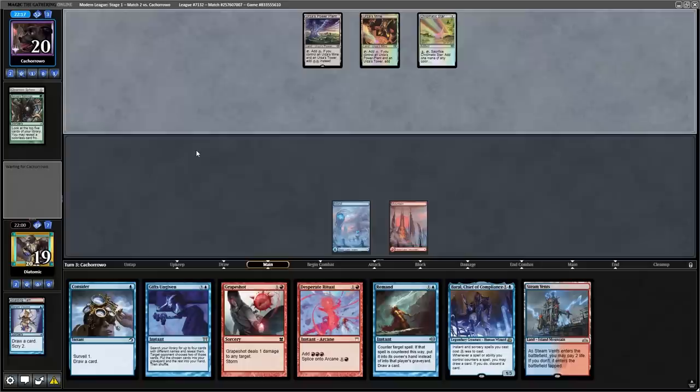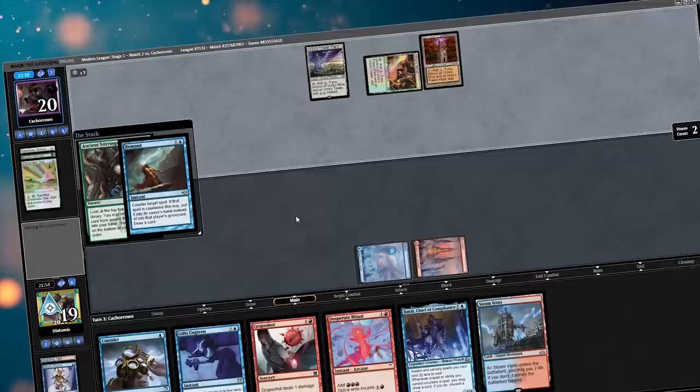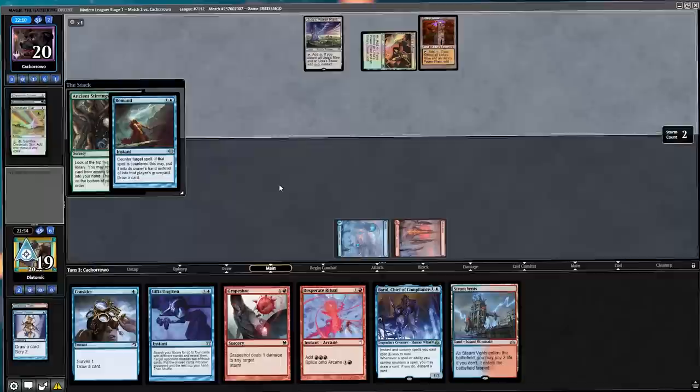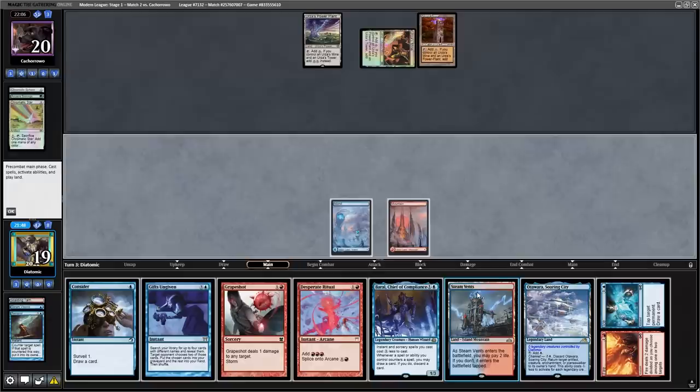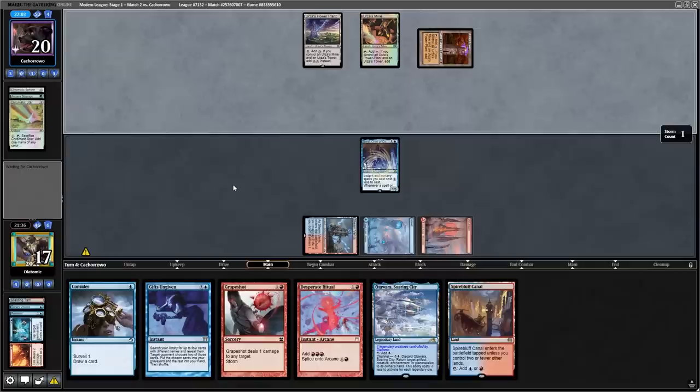Things get worse when they have their third Tron land. The opponent starts off their turn with an Ancient Stirrings, and I decide to snap off the Remand. My reasoning is that they're most likely going to hit a very expensive spell they physically cannot cast this turn, so I really want to draw from the Remand. It's also most likely they won't have green mana again, so let's hope they don't hit an expensive spell.